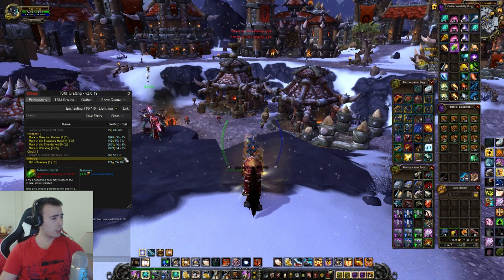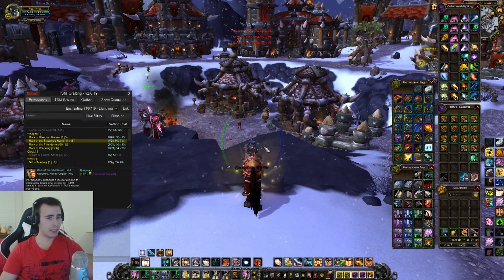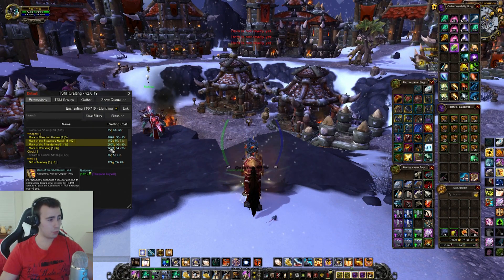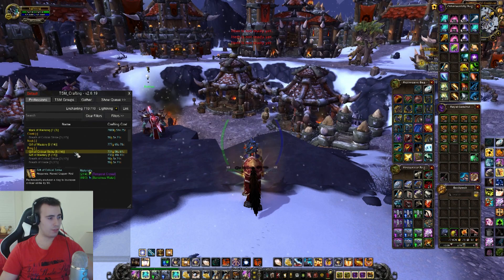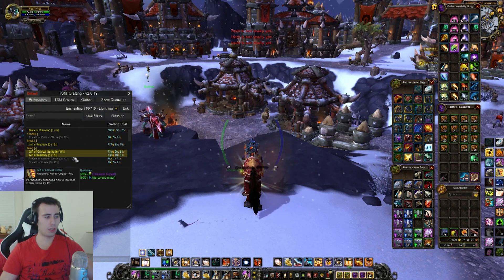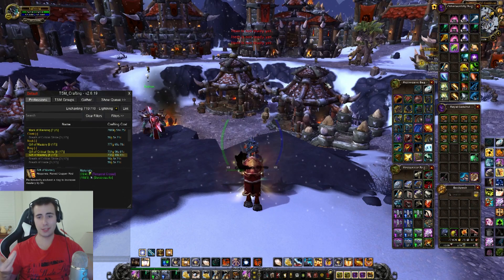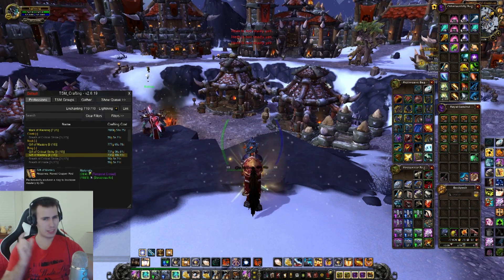What we're essentially going to create is the most profitable thing on the AH. Right now we've got a weapon enchant called Mark of the Shattered Hand — it just takes one Temporal Crystal and one Enchanting Vellum, which is about 9 silver — so for one Temporal Crystal we can make 152 gold on the AH. But what's really profitable are the Gift of Critical Strike and Gift of Mastery ring enchants: 4 Temporal Crystals and 3 Sorcerous Water or Air gets around 730 gold. Since each Temporal Crystal is worth about 100 gold, that's only 300 gold in crystals, meaning we're turning 3 Sorcerous materials into about 400 extra gold — a big profit margin.